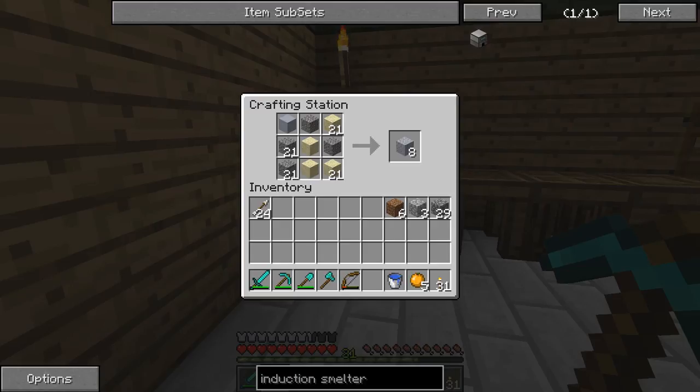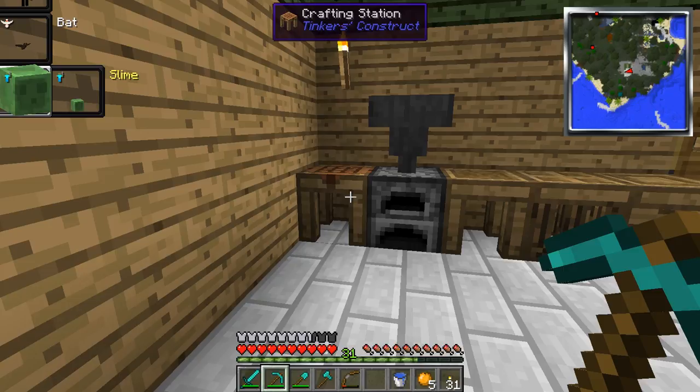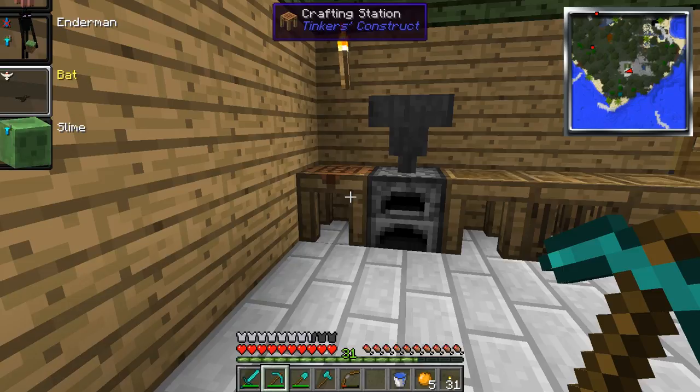I actually did some off-film work. I ended up mining a bit and I got the Batform, which I can show you. This is one of those you really should get in the Attack of the B Team mod because you can fly and travel across big bodies of water very easily.